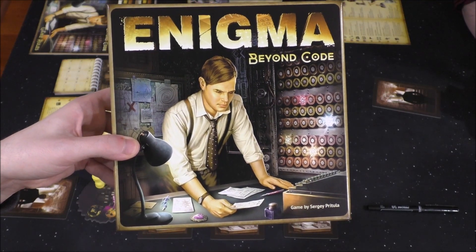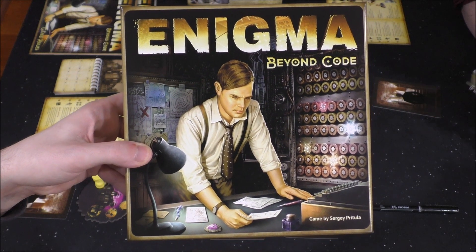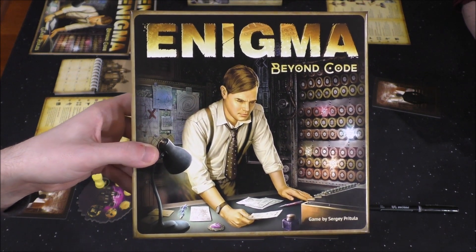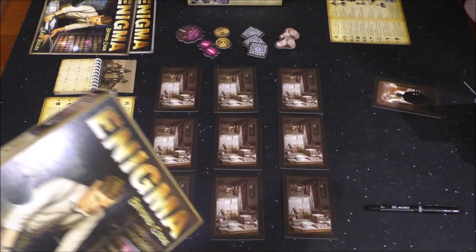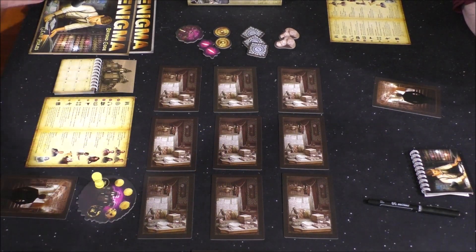Hey folks, this is Vincent Adelie with Dad's Gaming Addiction, and today we're going to quickly check out Enigma Beyond Code. This game supports 1 to 5 players, it's for ages 14 and up, and the average playtime is roughly 5 to 60 minutes. One game typically plays 5 to 10 minutes, but you can play a series of games that will last about an hour, should you want to.